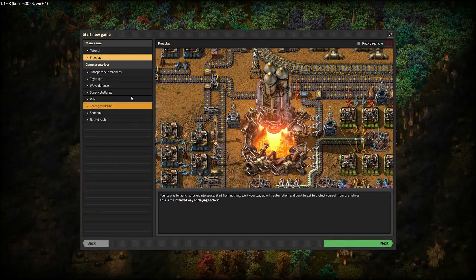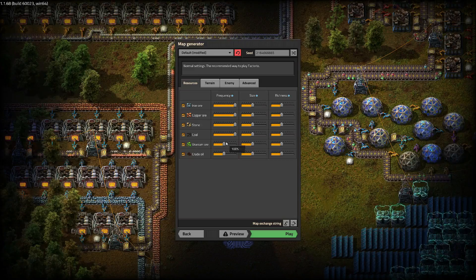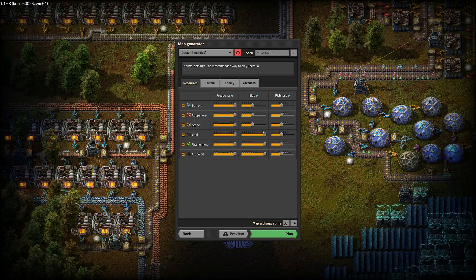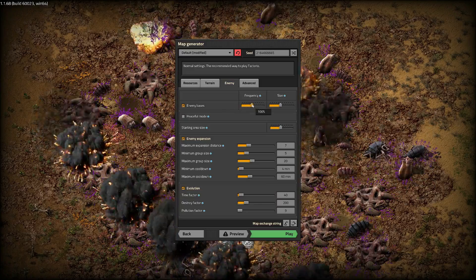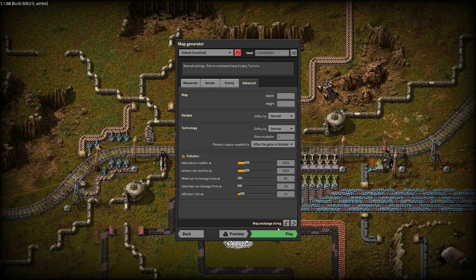So new game, single player. We're just going to do the regular free play. I usually put all this on max because it's just kind of a quality of life type deal. Enemy bases, we want a bunch. Alright, let's begin. This is the seed we're going with.